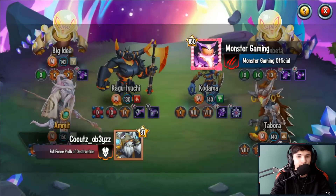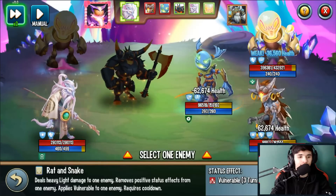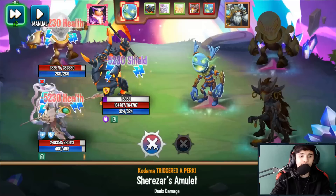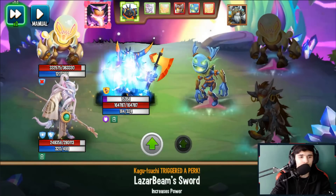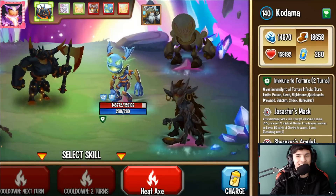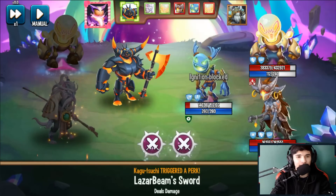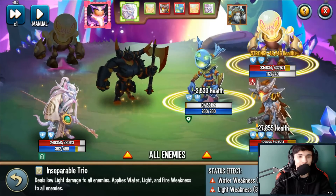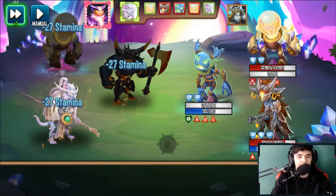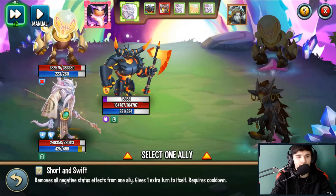Let's see what we can do against a Tabor and Kodama cooldown activator setup. I'll quickly cleanse — they'll probably do the same trick and try to hit me with CDA. But here's the thing: if Minos gets hit with CDA it's no problem. Heat Axe — look at how much damage I'm dealing against Kodama: 131,000, and Laser Beam Sword kicks in too.